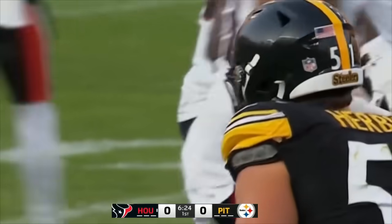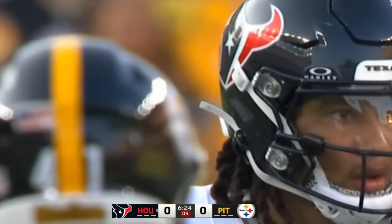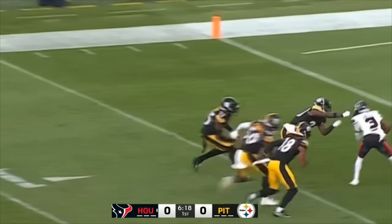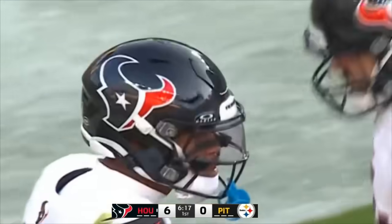Remember the intentional grounding rule — that's a change this year. There are a few new rules changes. As we see now, a third and eight. Stroud delivers and it goes to Tank Dell. Dell makes his way into the end zone, eluding tacklers for the touchdown. It's C.J. Stroud to Tank Dell, 36 yards on a third and eight, and the Texans are on the board.